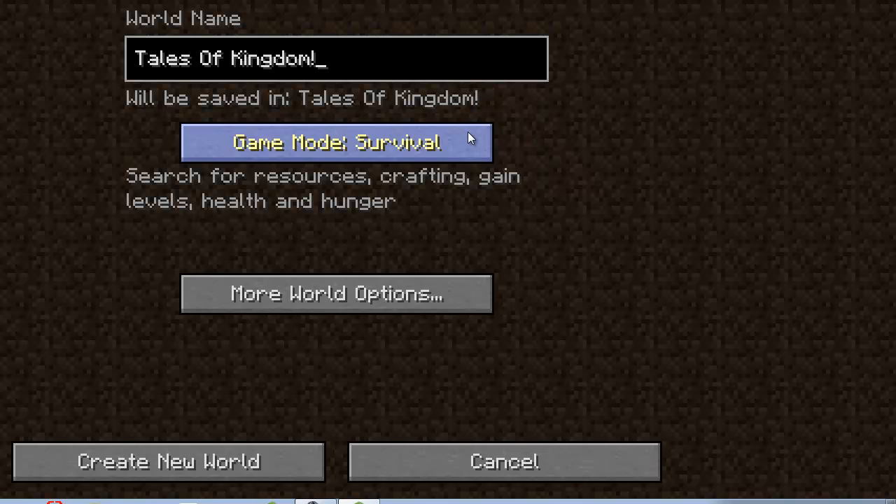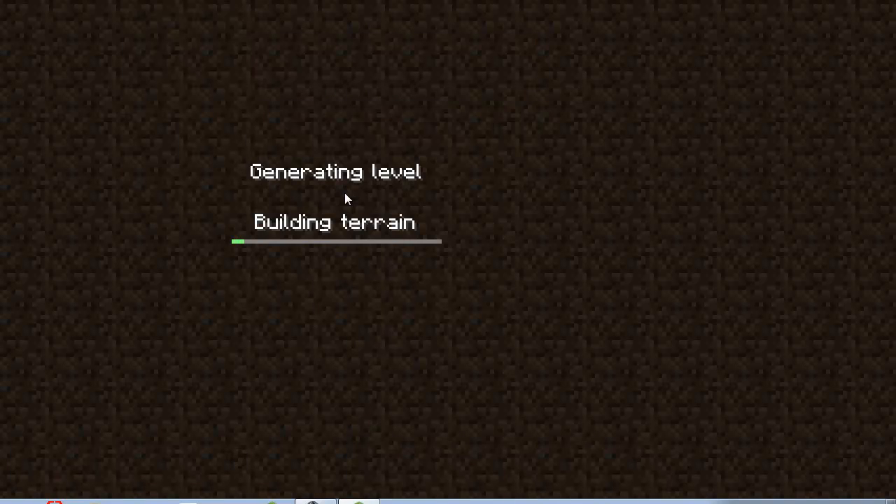I think you have to do survival — I don't think it's going to work in creative. Just create a new world and then a pop-up should come saying start a new conquest.